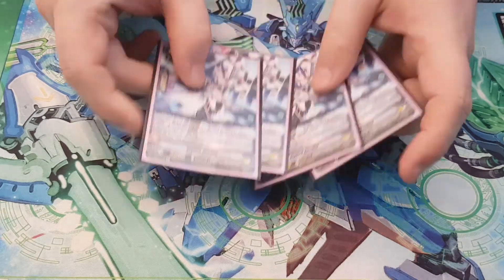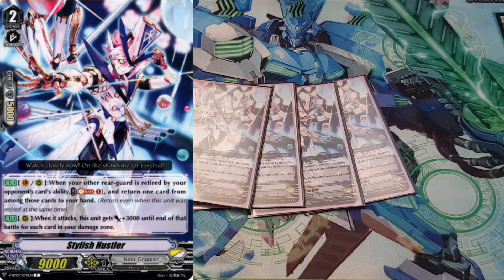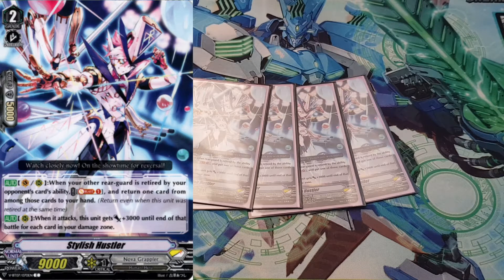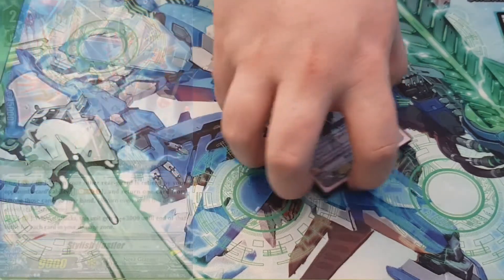Onto Grade 2s. I run 4 copies of Stylish Hustler — he's the best Grade 2 in this deck by far. His first skill is when your other rearguard is retired by your opponent's card ability, you can Soul Blast 1 and put it into your hand, allowing you to save a unit. His other skill is when it attacks, this unit gets 3k until the end of that battle for each card in your damage zone — so the later the game goes, the stronger this gets. It has a ceiling of 24k by itself without any boosts. Must-play 4 if you're playing Heroes, and if you can tech it into other Nova Grappler decks, I don't see why you wouldn't.